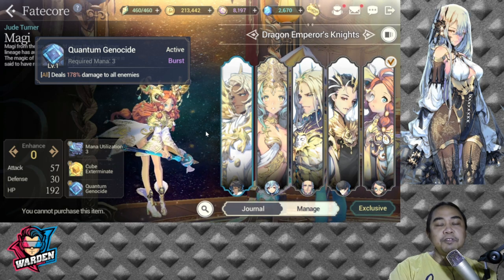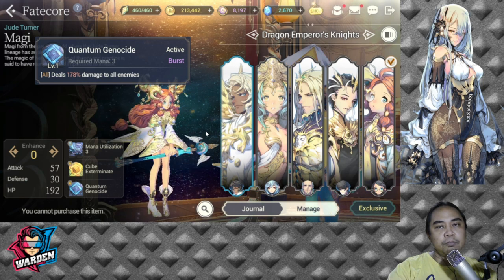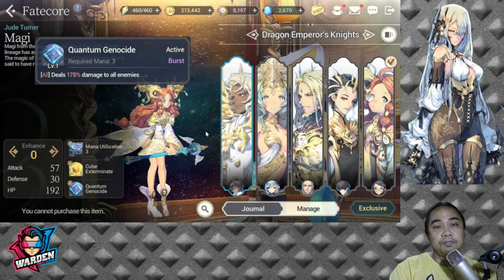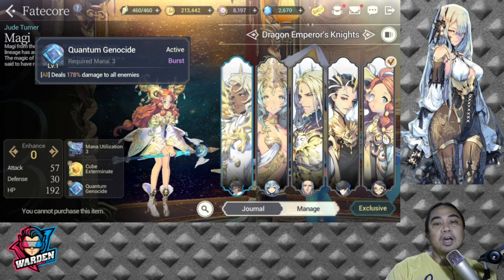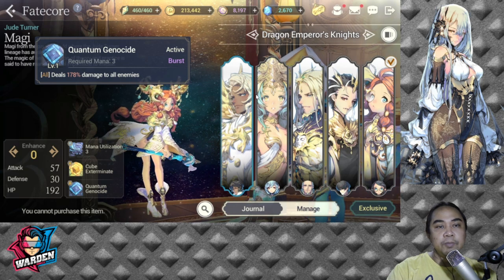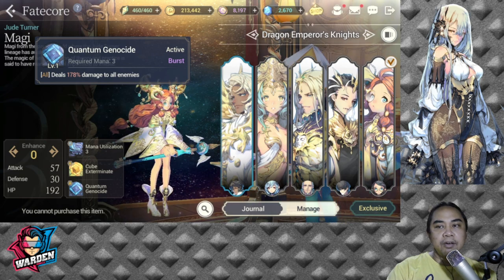FC Maggie is actually one of my favorites, and she's the First Guardian I chose to summon for in this event since I only had one copy of her. For the rest I already have multiple copies. She sits at number five in the ranking.